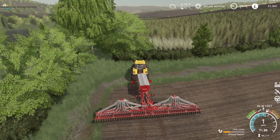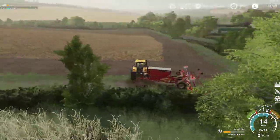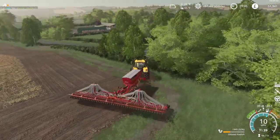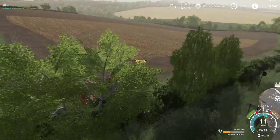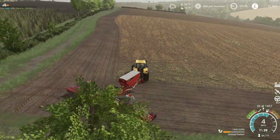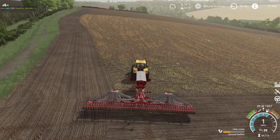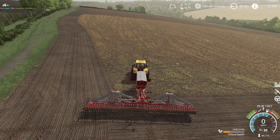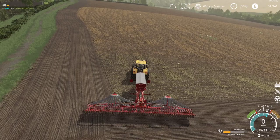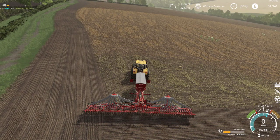There is a big Amazon seeder - a combo - that will plant seeds and everything together. It will plant all the crops and it's a direct drill.